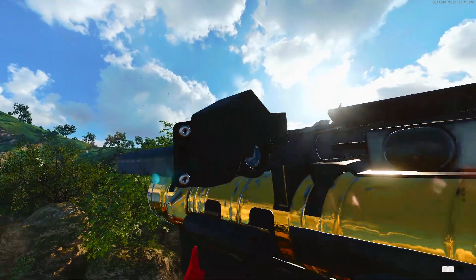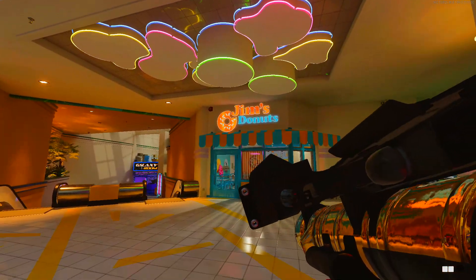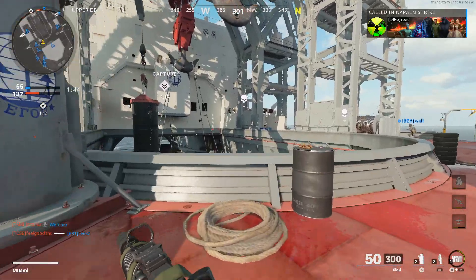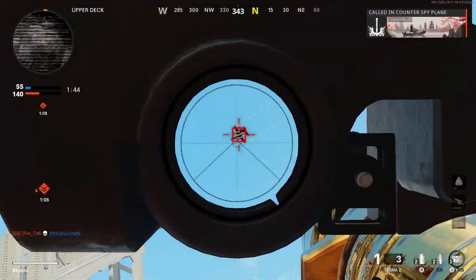So you're looking to get this beast of a weapon, the Sigma 2 Gold. I don't blame you, it looks pretty good and it counts towards Dark Matter. The Sigma 2 is currently the only rocket launcher in the game that can lock onto enemy vehicles. However, that is just about the only thing that it has got going for itself.